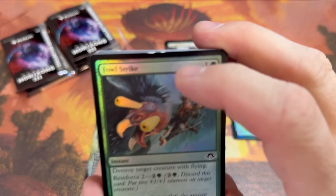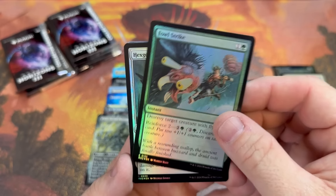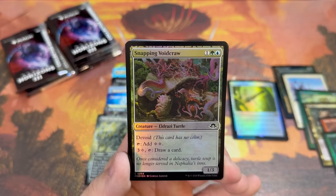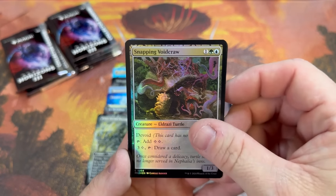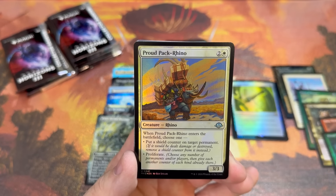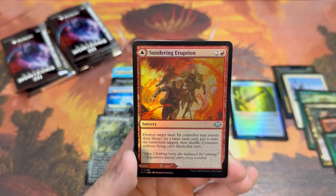It's looking like we've got another — what is going on with the tops of the first card in these? They're all a little boogered up. Luckily it's just a common so no big deal, but I hate to see it. We're looking like we have another set that might warp the Modern format again, or at the very least provide us with a lot of really cool Commander cards.